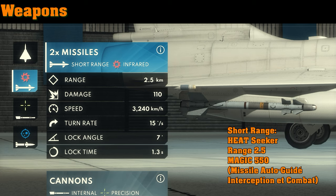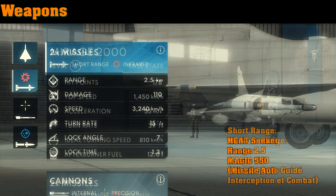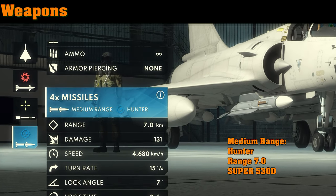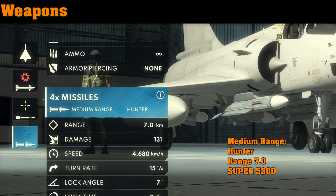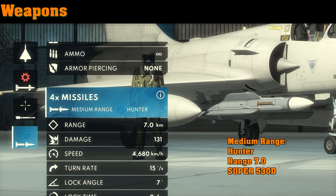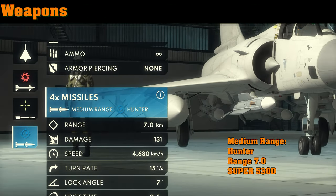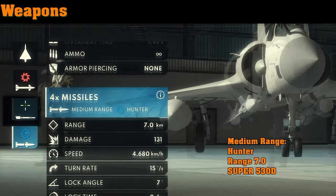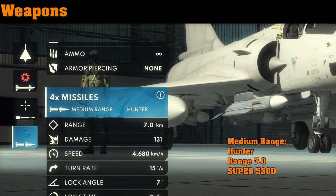For longer-range weapons, there are the Super 530Ds — unlike the missiles on the Mirage 3, these are launch-and-track, and you can fire two of them at the same time. Launching two is better than one because they'll track any targets within the targeting reticle. There is a slight hit on range though: seven kilometers.